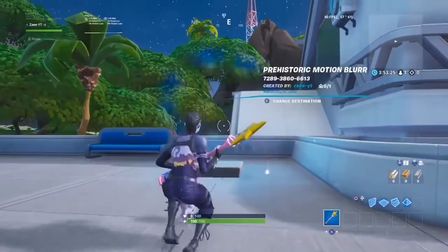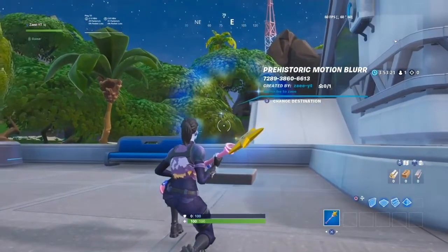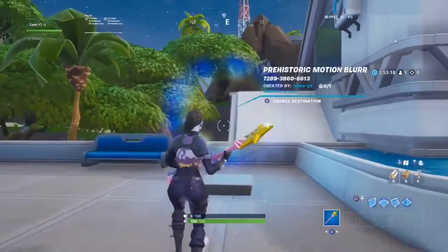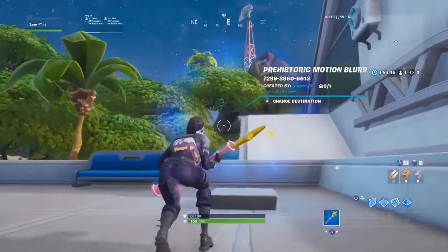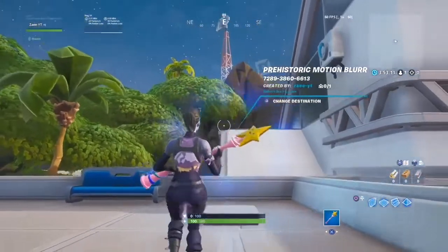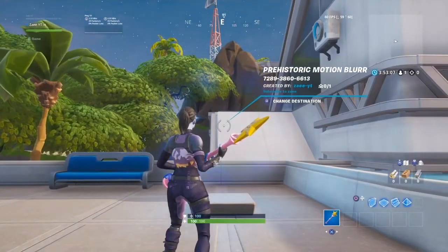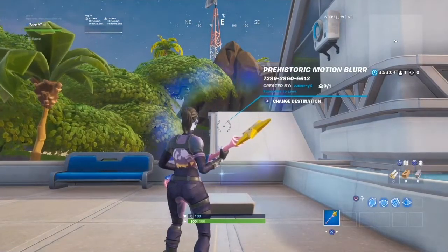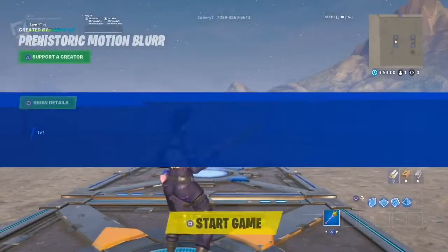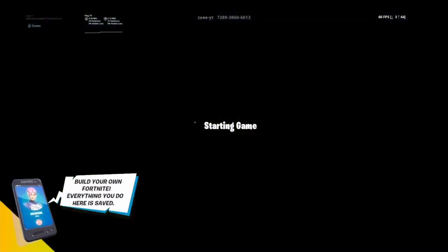Alright y'all, today we have something different - I decided to make a map. It has motion blur, so players on regular standard PS4 can't get motion blur, which makes this really cool to hit clips, build, free builds, whatever you want. Pretty cool to play with your friends. First person to send me a screenshot of them playing on my map, I'll put on my community tab. I'm gonna put the code in the description.